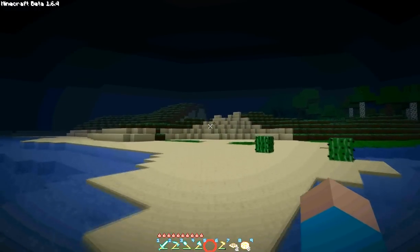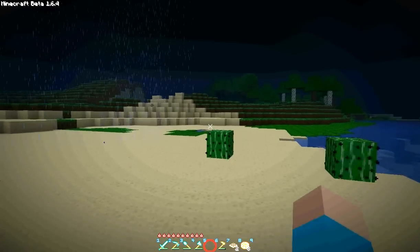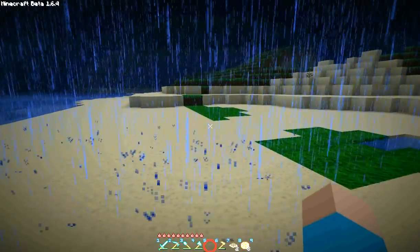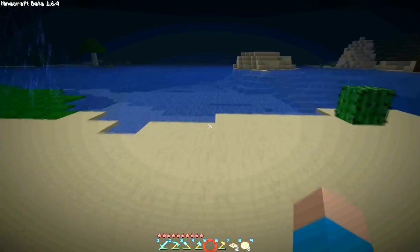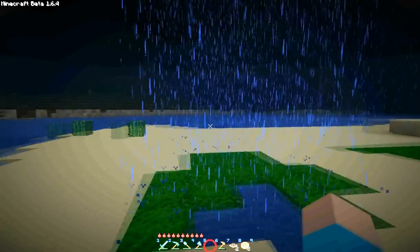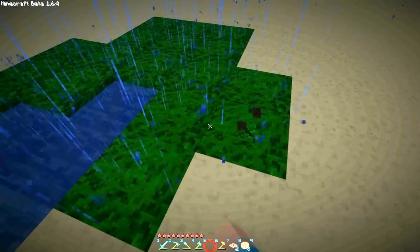Oh, thank the lord - the rain seems to have stopped. Okay, here's a desert biome. We got some cactuses. It's raining in the desert - someone please tell me what's wrong with this picture. There's just one little chunk in the middle of the desert that's raining. I guess that's supposed to be a grass chunk. That's annoying.